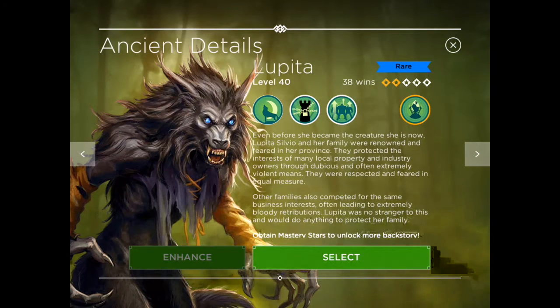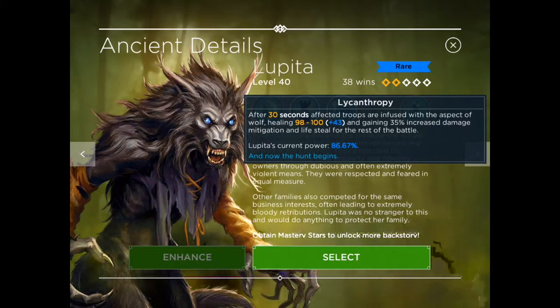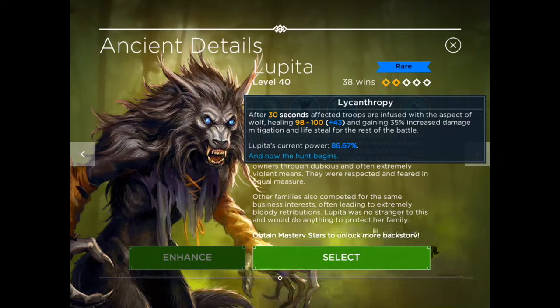Her third skill is Lycanthropy: after 30 seconds, affected troops are infused with the aspect of the wolf, healing 98 to 100 and gaining 35% increased damage mitigation and life steal for the rest of the battle. That's very powerful — you're basically making troops invulnerable. But there's a catch: it only takes effect after 30 seconds.